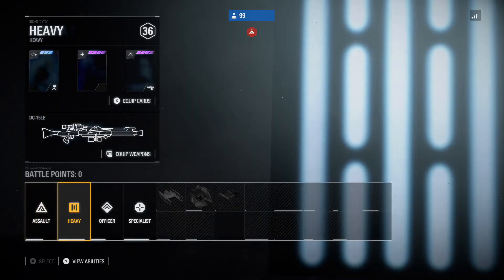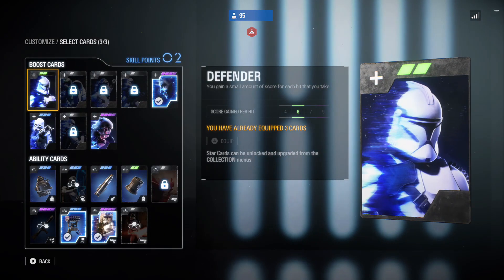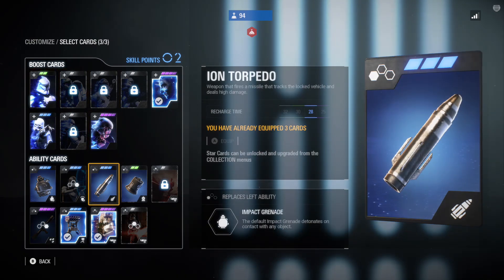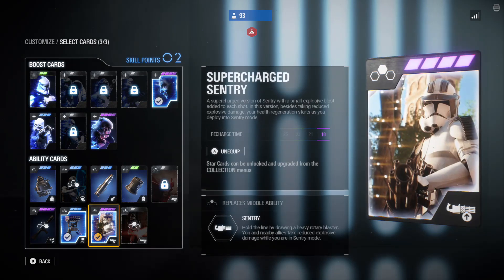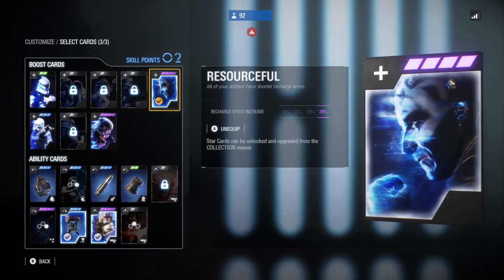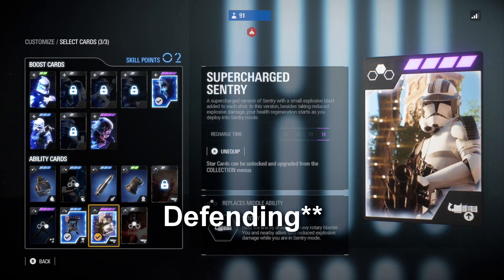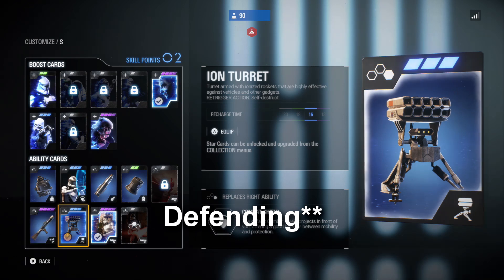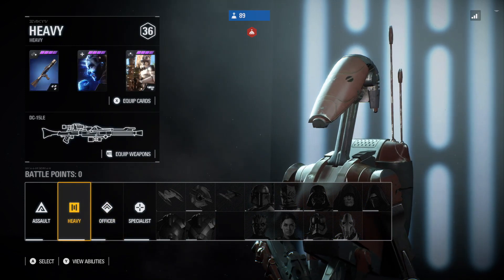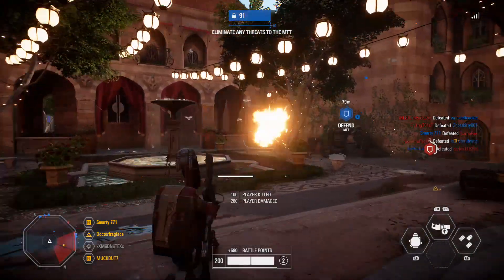My star cards of choice for the attacking team are: the Resourceful card, which makes all the recharge times of your other star cards faster; the Supercharged Sentry; and the Barrage. These are really helpful when it comes to attacking the other team and defending your AT-ATs or droid carriers. For the attacking team I like using Survivalist, which makes your health regeneration faster. They both have their own uses — I just find myself needing Survivalist more when I'm on the defending team so I can take cover and get my health back faster.